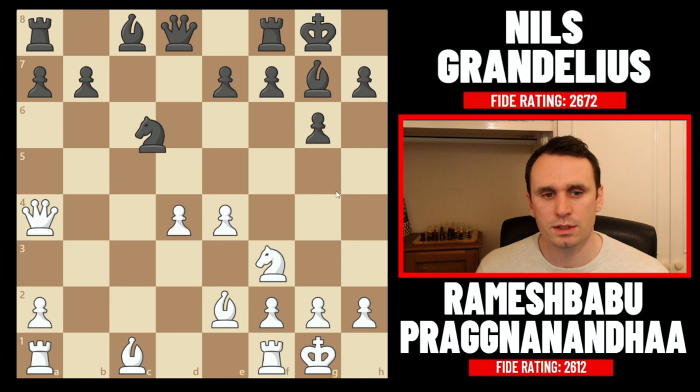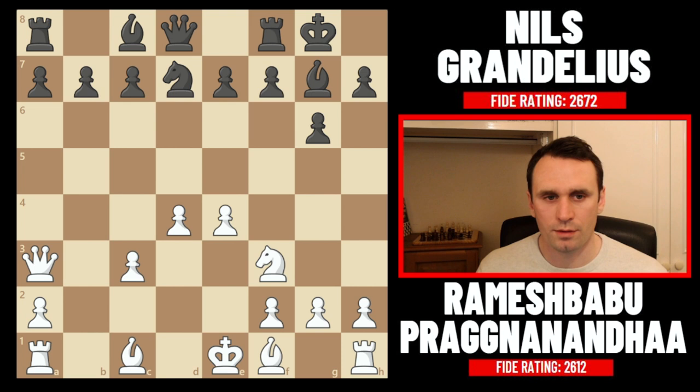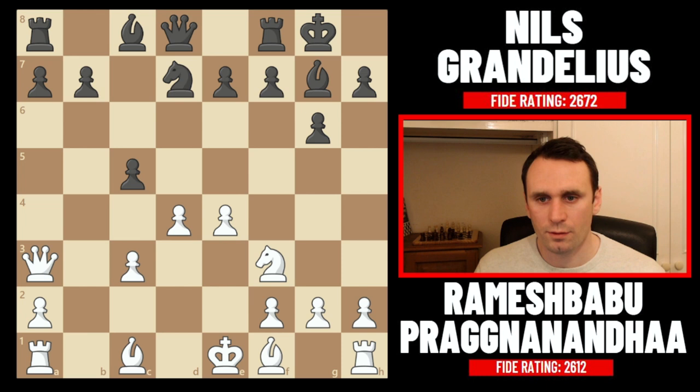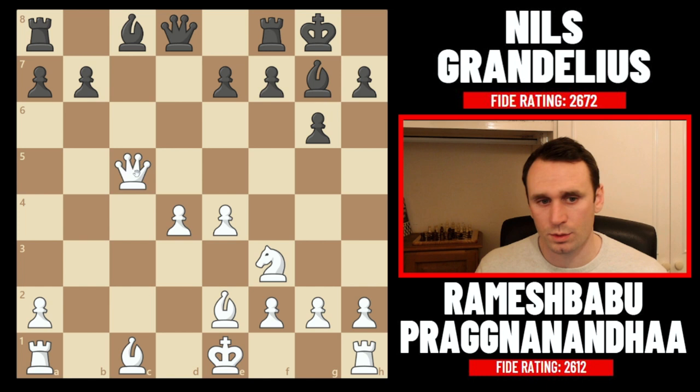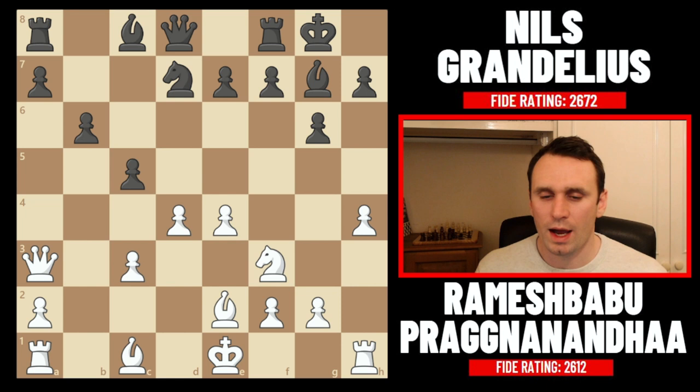Running back to the game: instead of going bishop to e2, Prag went queen to a3 — really nice stuff. Now black doesn't have that same variation. After pawn to c5, bishop to e2 comes, but now you can't take, take, and go knight c5 — we'd simply be taking that piece. So instead black has to develop differently with pawn to b6. Now Prag goes for it with pawn to h4, justified here because white has central space and it's not easy for black to get pieces across to defend the king.